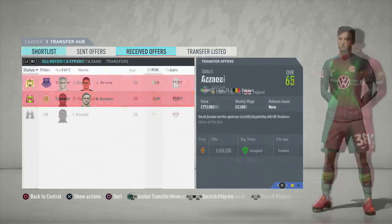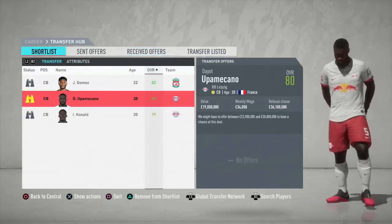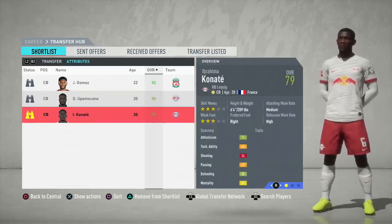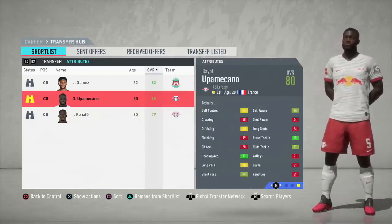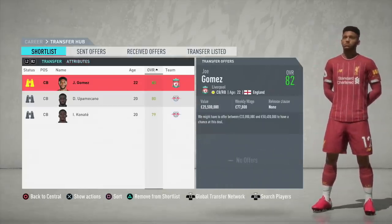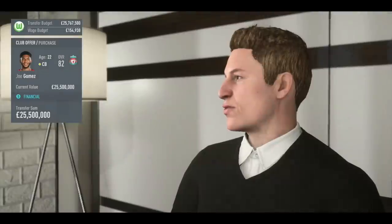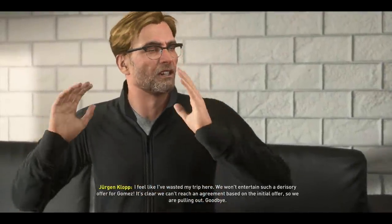We were selling players on the transfer list to begin with before going after our first signing with Wolfsburg. It's a four-star team with some young talent, but to hit the strong objective of finishing in the top four in the Bundesliga — very hard to do given Bayern will always win it, Dortmund will be there, and probably RB Leipzig too — you need to improve. The area I recommend strengthening most is the centre-back role.